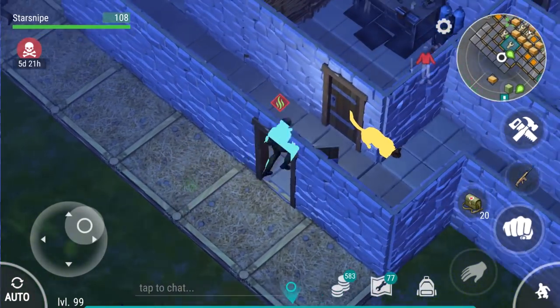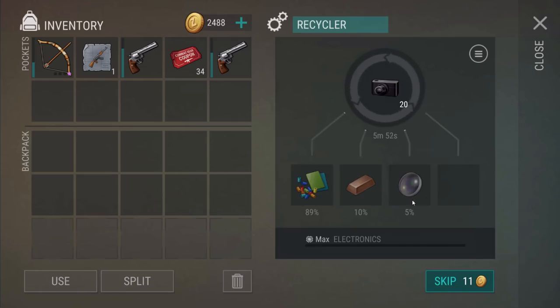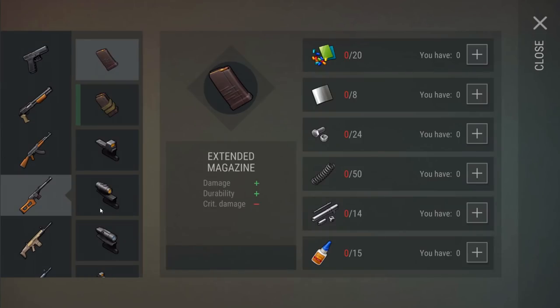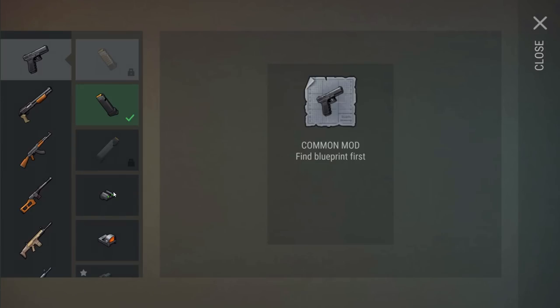Another big change: recycler cameras now have a shot at giving you lens. Cameras do count as electronics, so if you've been leveling up electronics like I have, you'll be blessed. We are at the highest chance possible for a lens. Cameras used to drop high-tech components instead, but now they drop lens — which is going to be very valuable, especially for crafting the VSS scope.